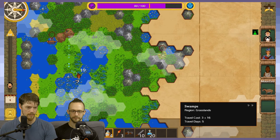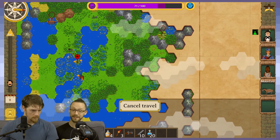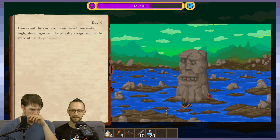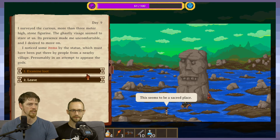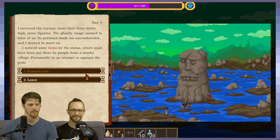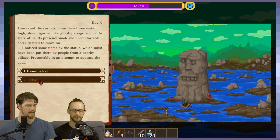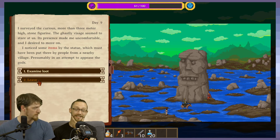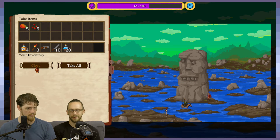So we know we've got to go there. The question marks you only have to be next to, which is very nice. I surveyed a curious stone figure more than three meters high. The ghastly visage seems to stare at us — its presence made me uncomfortable. I noticed some items by the statue, presumably put there by people from a nearby village to appease the gods. I'm going to leave it there since we're about to go to a town — I don't want to upset the people. All they are is fruit that spoils quickly and cures sanity. We have plenty of whiskey for that.